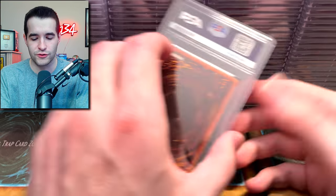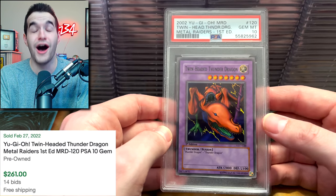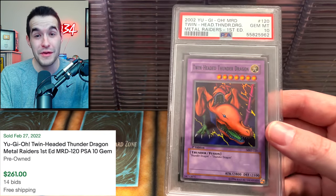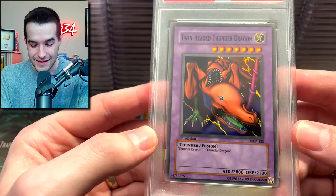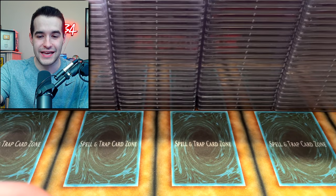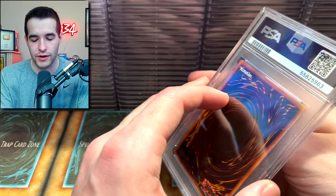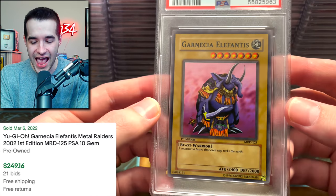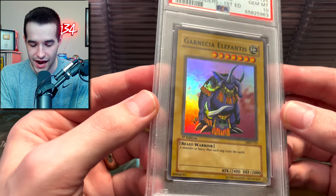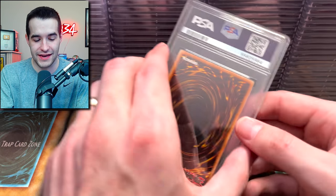We are doing a little better since those reprints, but those reprints just really aggravated me. Twin Headed Thunder Dragon — I remember pulling this. PSA 10 — we will take that. Metal Raiders doing us pretty well so far — Metal Raiders always does pretty well. Garnicia Elephantis — now we're hitting the good stuff! Garnicia — we'll take that.